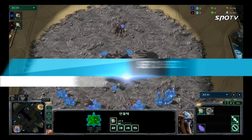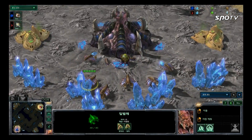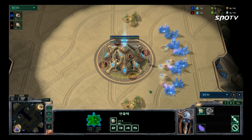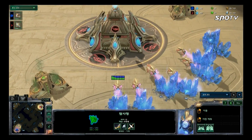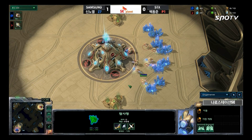Set 2 will be played on Naro Station. Spawning in the bottom left-hand position as the Blue Zerg from Samsung is Roro, the last GSL champion from Wings of Liberty. His opponent is going to the United States pretty soon, having qualified for MLG among all Kespa players. His name is Deer, spawning as Red Protoss in the top right-hand position of the map.